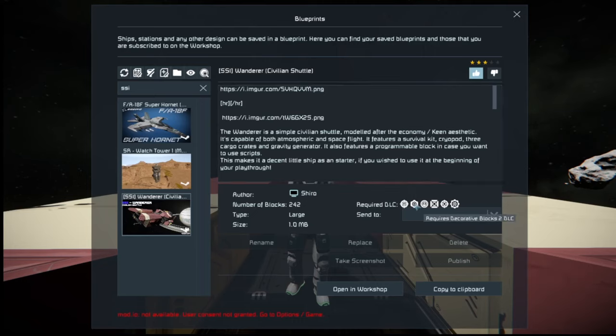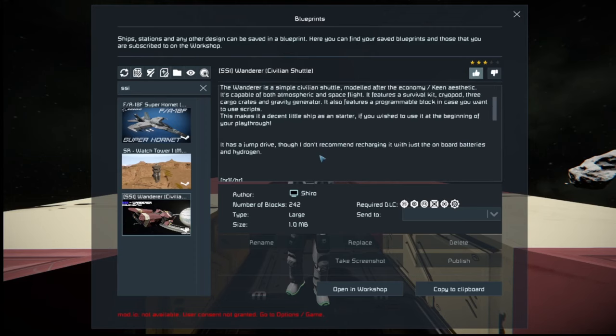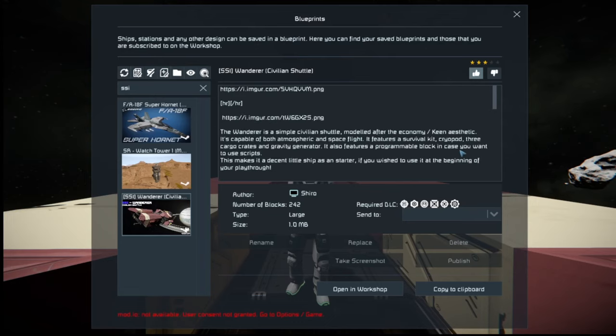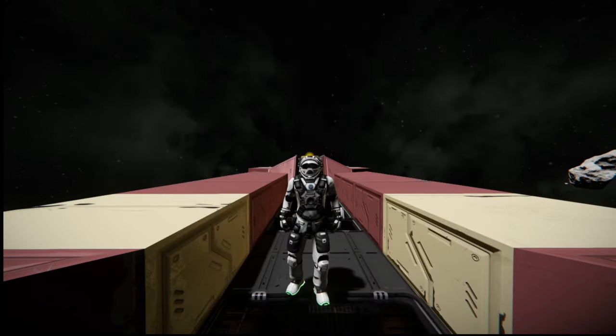It uses Warfare 2 DLC, requires Decorative Blocks, Heavy Industry, Decorative Blocks Warfare 1, and Automations DLC. Shiro has made a very cool little ship — it has a jump drive. He doesn't recommend recharging it with just the onboard batteries and hydrogen, but he's got about nine megawatts of power across three batteries, which should be enough to get you from one station to the next.